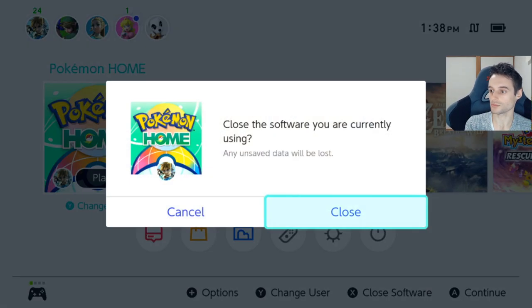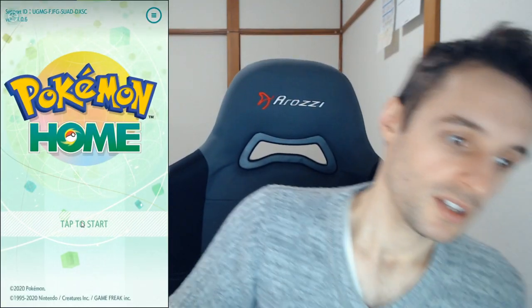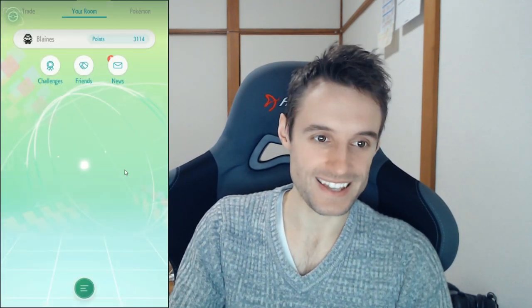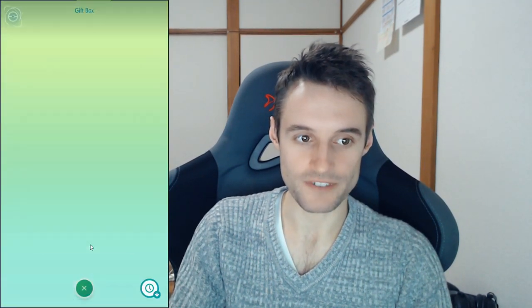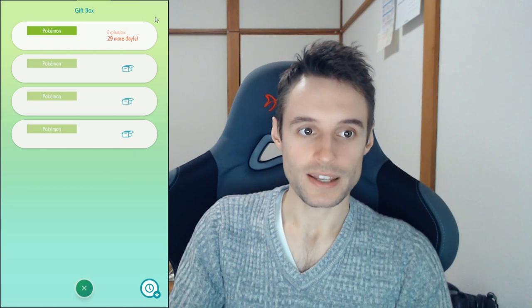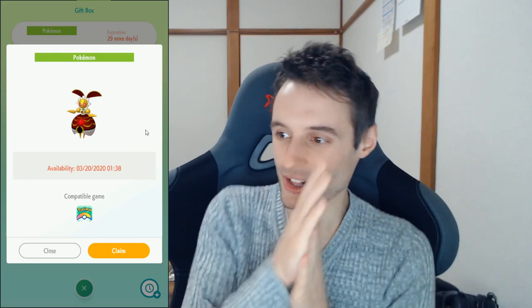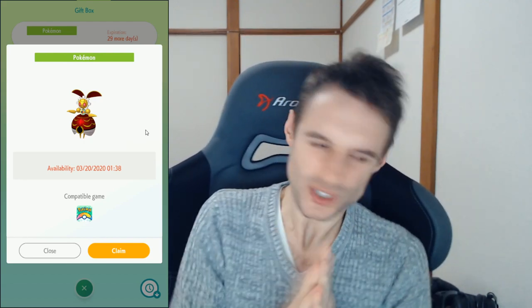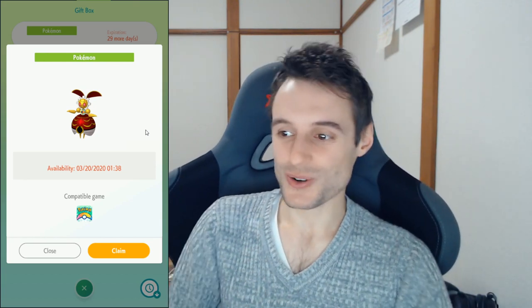We're back on mobile looking to get our Magearna. Log in on the app, tap to start. It takes a few seconds — slow and buggy is the name of the game for the Pokémon Company these days. Go ahead and check mystery gifts, go into your gift box where the other Pokémon were, and here it is — the first Magearna Original Color.